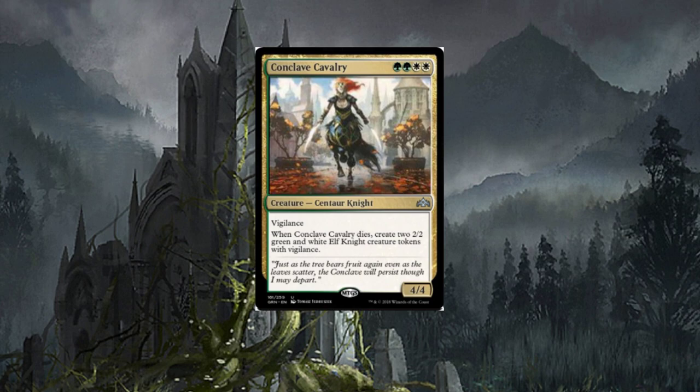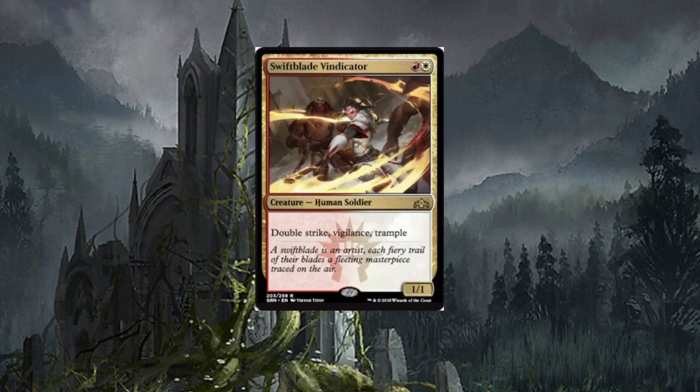Conclave Cavalry — another two-and-two hybrid cost, four-drop centaur knight with vigilance, a four/four. When Conclave Cavalry dies, create two two/two green and white elf knight creature tokens with vigilance. I think it's a fair card; I could see it seeing some play. I really like these cards with the old two-and-two color combination — pretty neat.